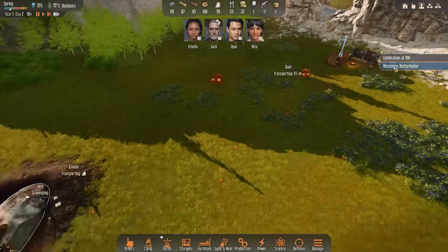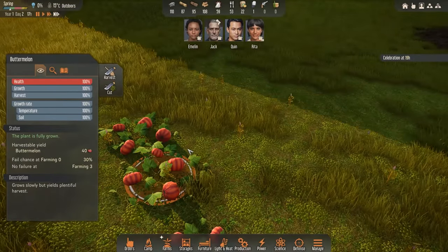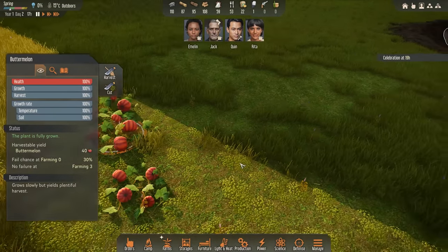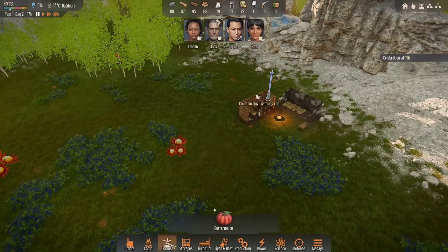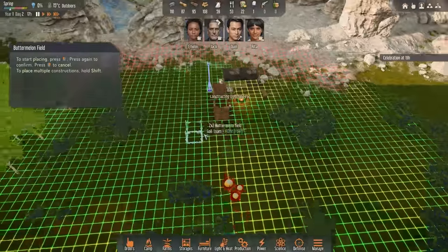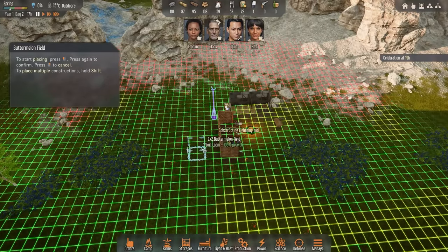Discovery — Buttermelon! Oh, I'm sorry. It's not a pumpkin; they've renamed them to buttermelons. Fair enough. So these things are something we can harvest for a fair bit of extra food. But just as important, now that we have uncovered it, I can start farming these things. So let's go ahead and set up a quick little farm over here. There's lots of soil, so they should grow very rapidly.